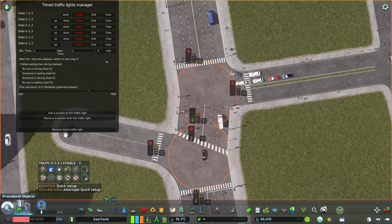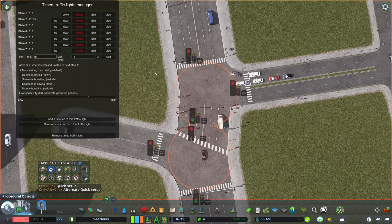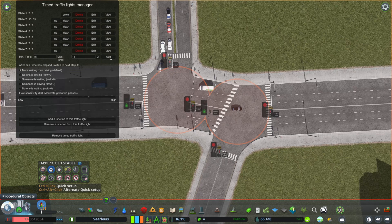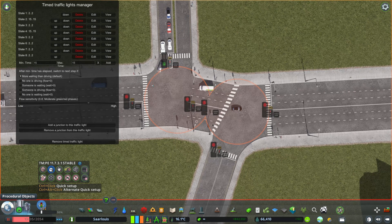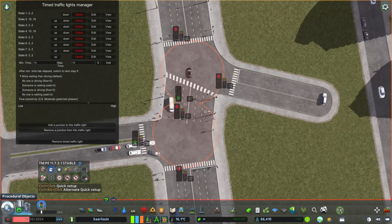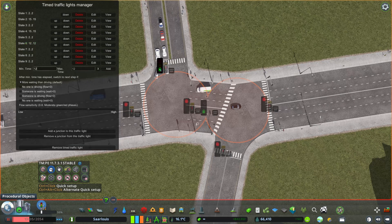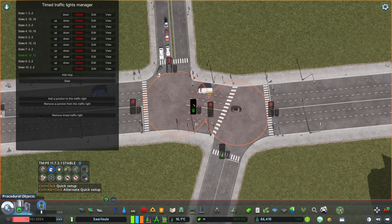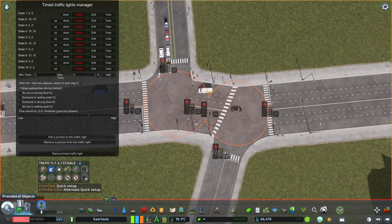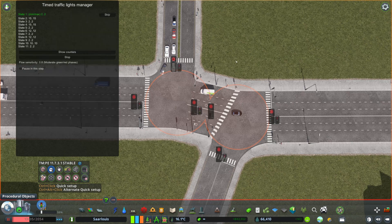Then start setting one by one intersection into green. I keep them at 15 seconds for the big roads, 12 seconds for the smaller roads, and around 10 seconds for pedestrians. I alternate each phase with two seconds of all-red in between. The reason for those two-second all-red buffers is that otherwise you'll see cars or pedestrians overlapping each other — when lights turn orange or yellow, the other intersection will already start moving, and that's not good.